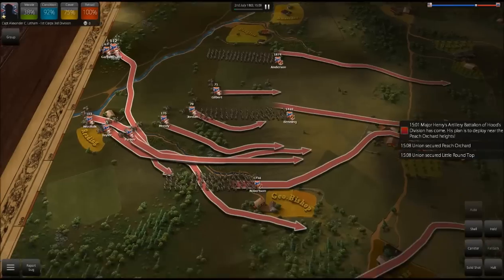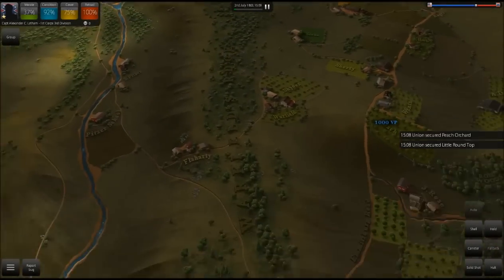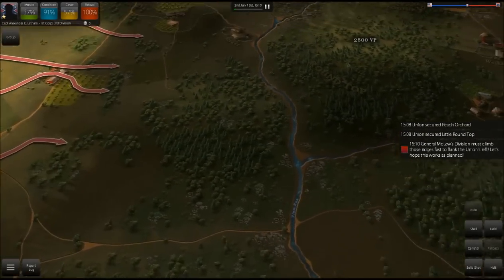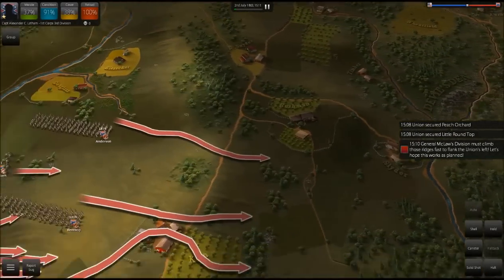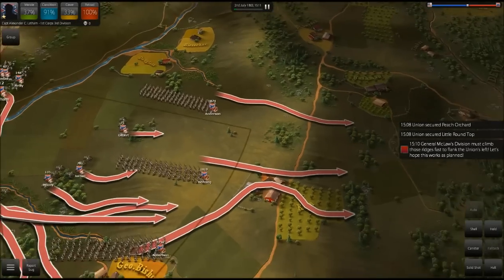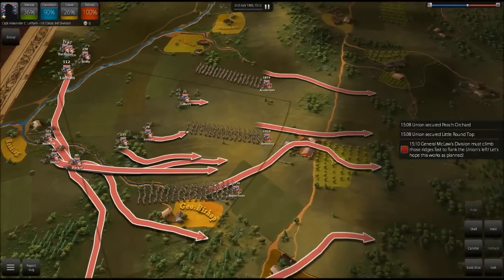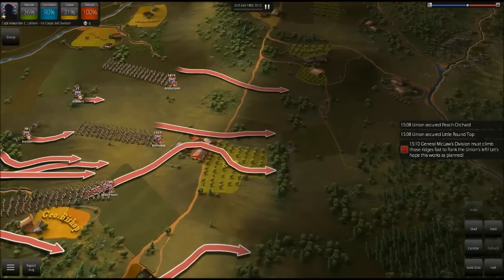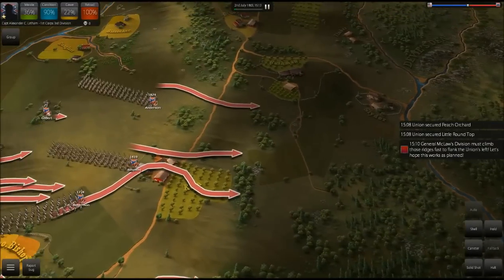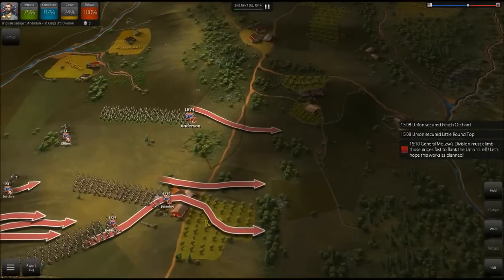We can actually move Latham on top of this hill over here, though it may be a bit close to the enemy. I'd love more reinforcements but that's going to be tough right now. The Union has to secure Little Round Top — we can actually see their blue victory point sign over there. Our men are moving into battle pretty calmly; I don't want to excite them. I just want them fresh for the assault up that hill, because we're about to lose a lot of men here. Taking Little Round Top — if you know anything about the Battle of Gettysburg — was quite difficult.